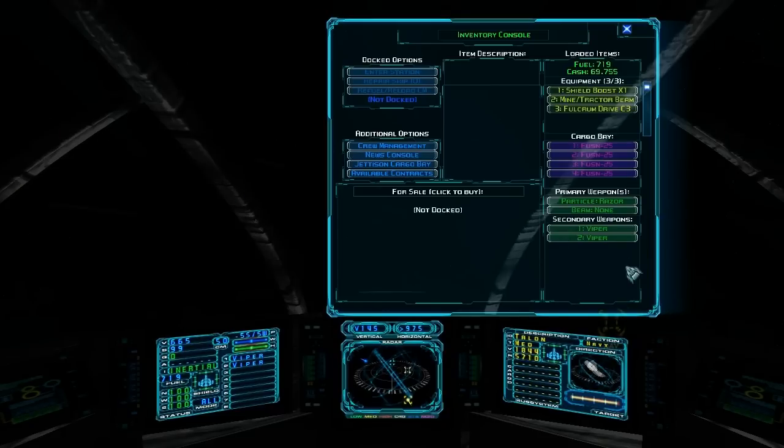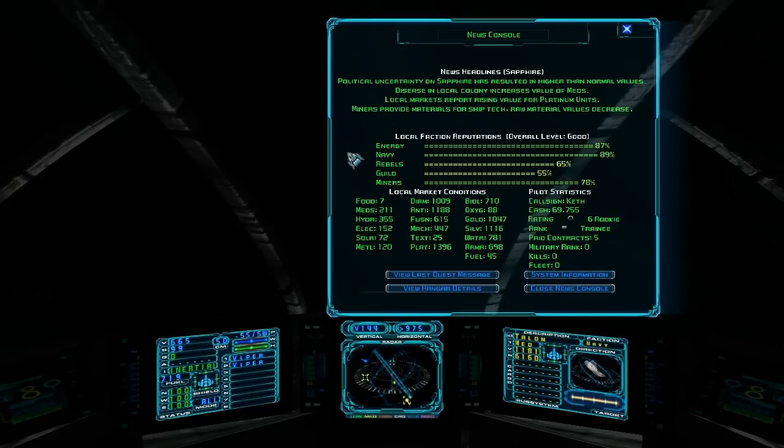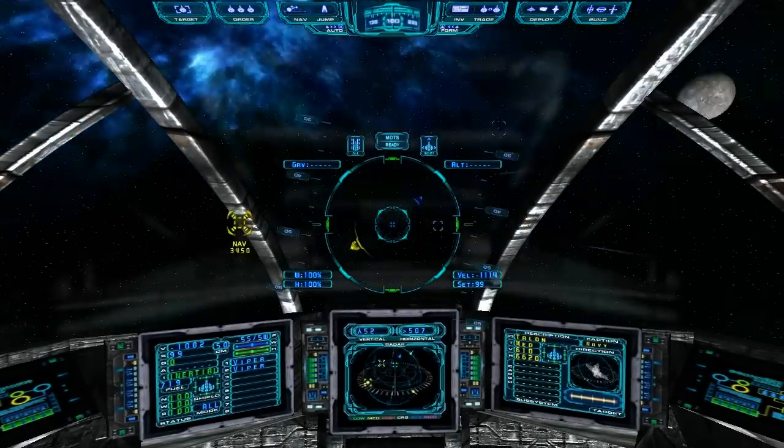Also, if you look at the news, it'll tell you what's going on. I believe the local market conditions change based on which planet you're near. What are we trying to sell — fusion generators? Each fusion generator is selling for $6.15, but this looks like the best price we can get.